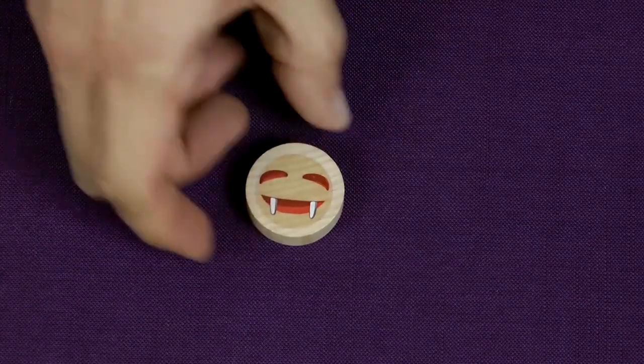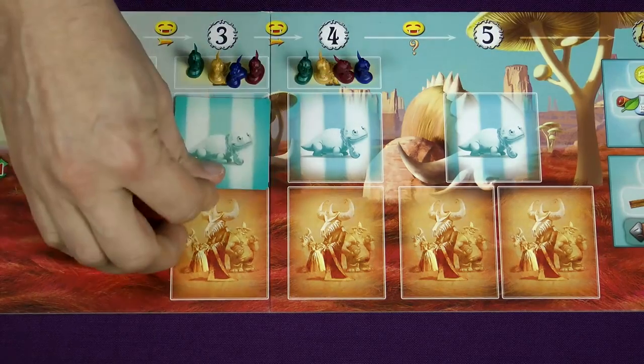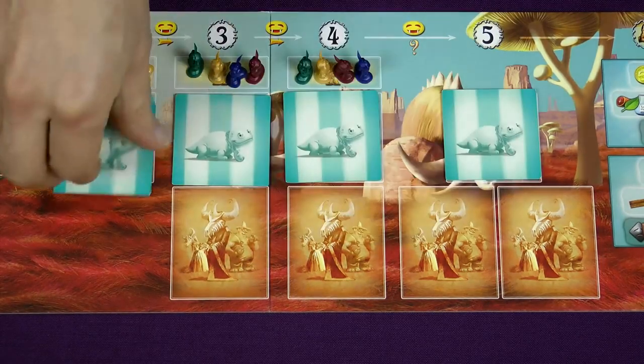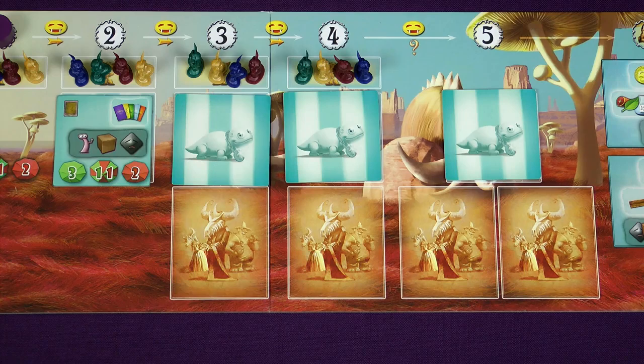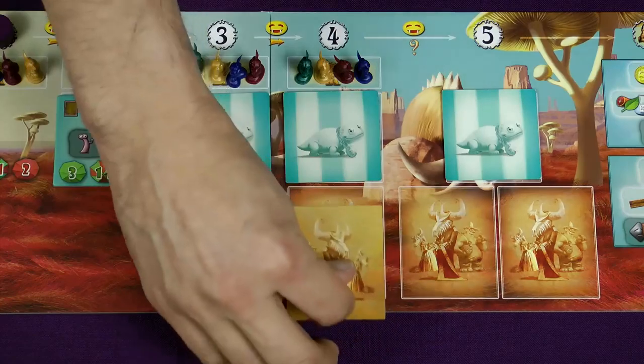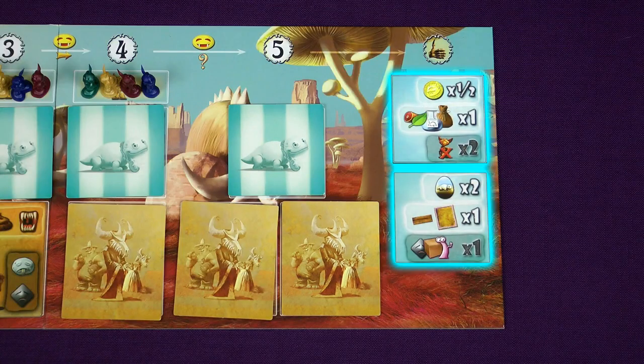Randomly decide who will be the start player and give them the starting player token. Take the exhibition tiles and shuffle them face down, then deal 1 to each of the spaces and flip the first one face up. This will be the first exhibition in the game — it happens on round 2, so you always see in advance what's coming next. Shuffle the 8 customers and deal 1 to each space face down, then turn the first one face up. This is the first customer who arrives in round 3 wanting to buy pets. Note that in the last round there are 2 customers. The boxes on the right side of the progress board are end game scoring — be aware that some things are worth extra reputation at the end.